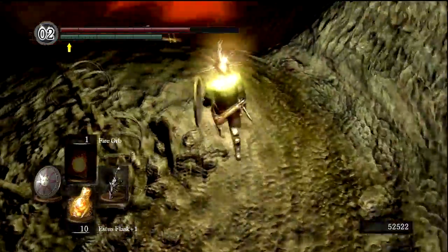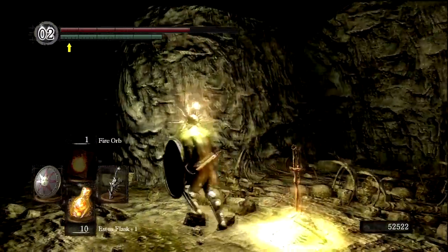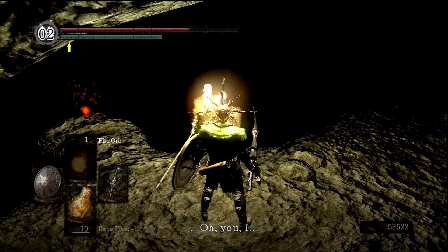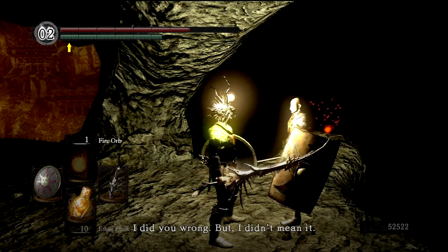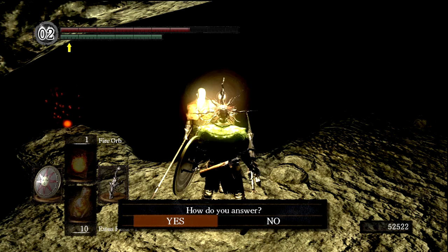Let's use that bonfire first, because you never know what this guy's going to try on you. I've got two humanity — I should have kindled this before actually. Let's kindle this bonfire further. Now we can go back and talk to Patches. He says he did us wrong but didn't mean it — temptations overcome him. He asks us to forgive him, says you and me are jolly undead outcasts. I will forgive him, but only because he'll become an NPC shop owner in Firelink Shrine. Otherwise I would murder his ass and take his humanity.